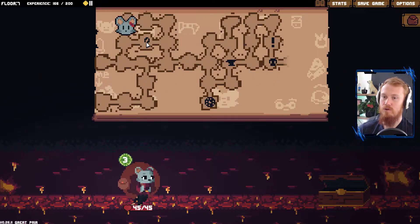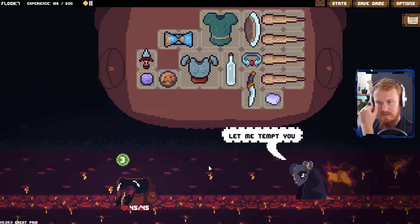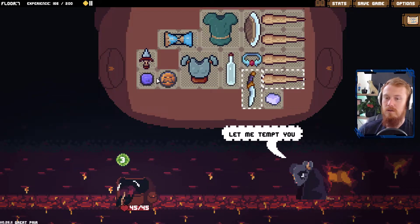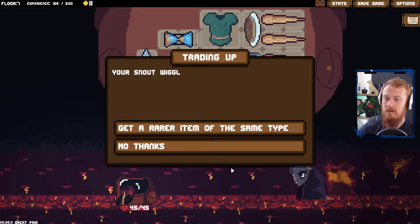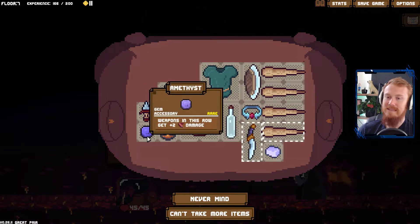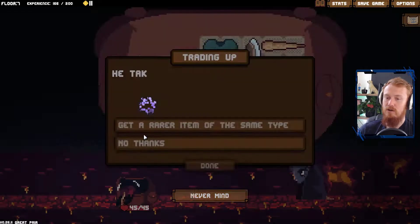Everything there is very mediocre, so we'll skip that. What are you trading? Get a rarer item of the same type. So what could we do? Like a rarer gem, for example? A rarer gem could be a lot of fun. It's an accessory though. Don't know if we care about a rarer accessory, but we'll still try it. Why not?